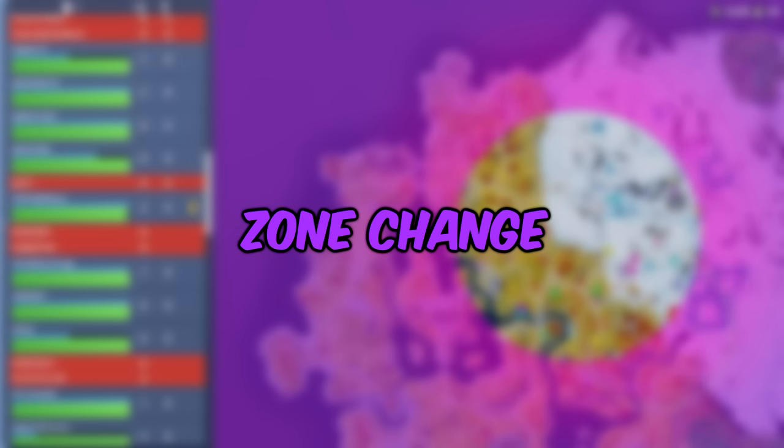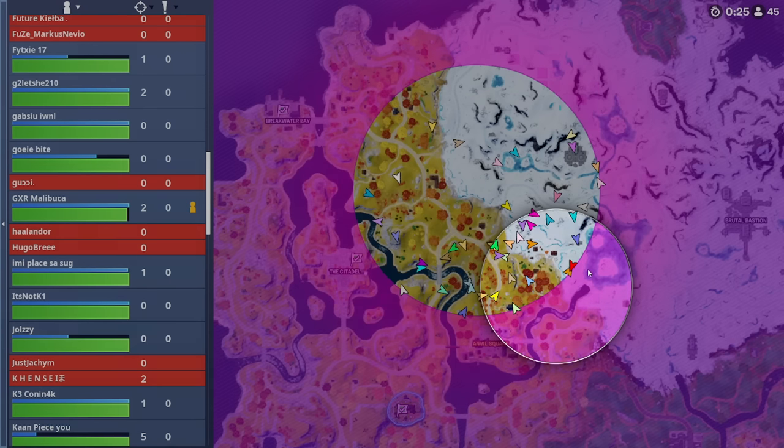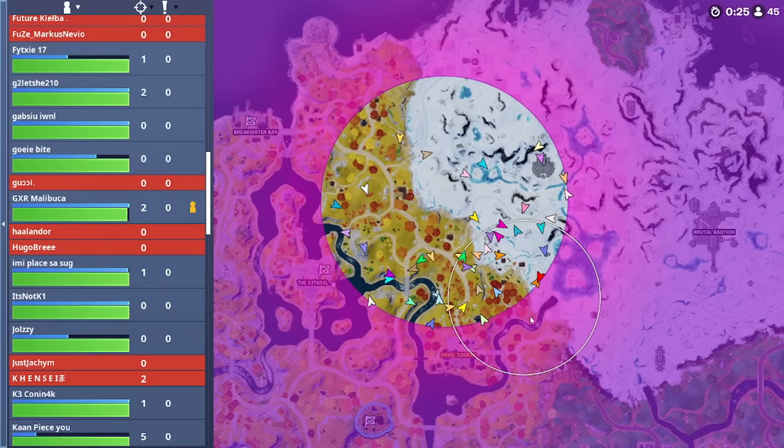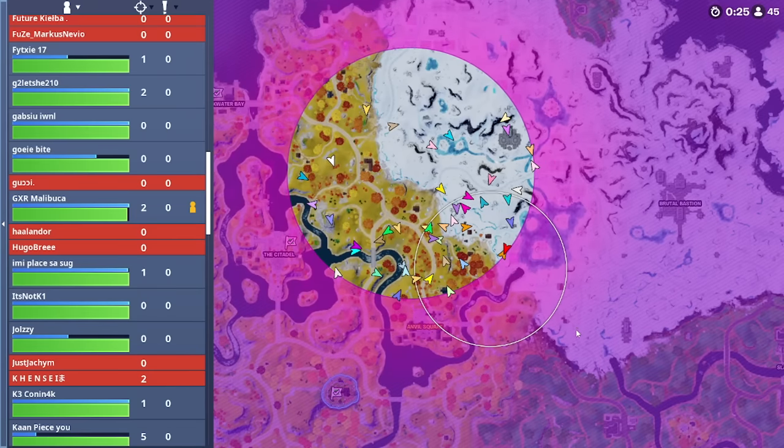In the most recent patch, Epic has changed all of these later zones. This is the 6th zone — it now plays basically into a half in, half out. The 7th zone also does a very similar thing, where it's also quite likely to play into the dead side. And of course, now the 8th zone, which used to be sort of that 80-20 zone, is now completely out.